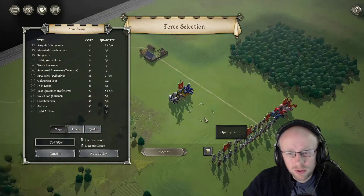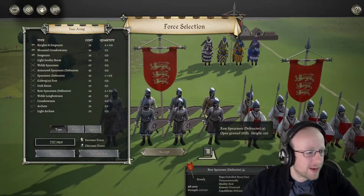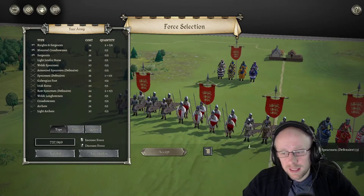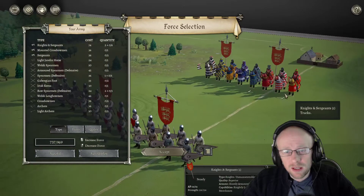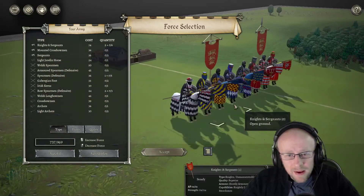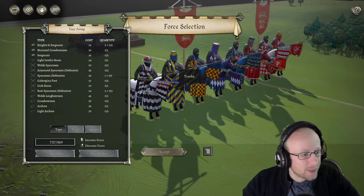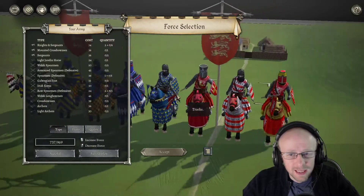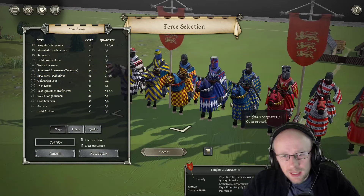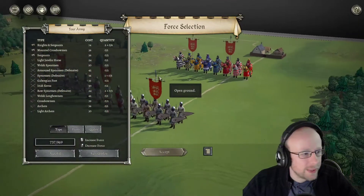First, we are of course going to be looking at the English, and the one thing that stands out for the English so far is the beautiful flags. Kudos to the developers for that. I also want to make sure we can compare the knights of the English and of course the French. As you can see, lots of very nice mixed colours, especially on the helmet — really nice there with the full visor. I know there are names for it, but let's have a quick look at what we get.